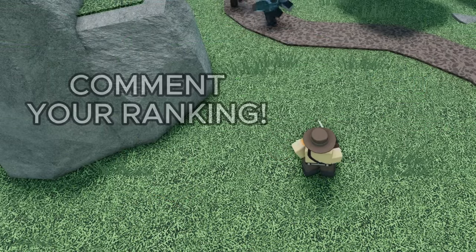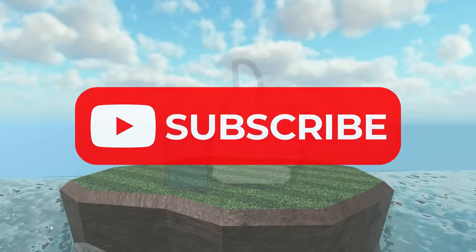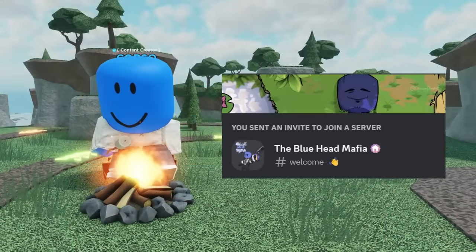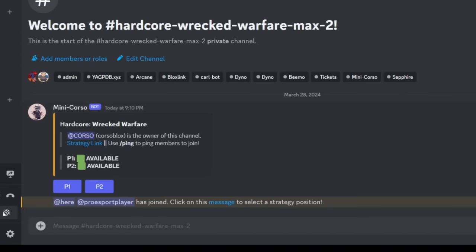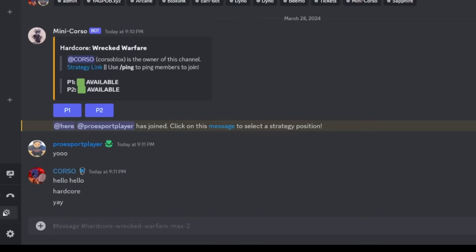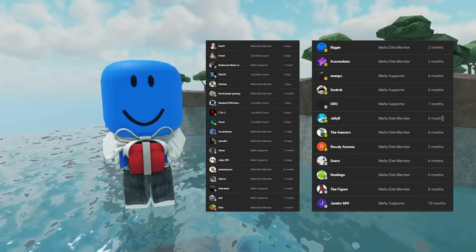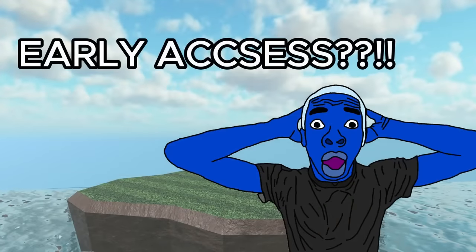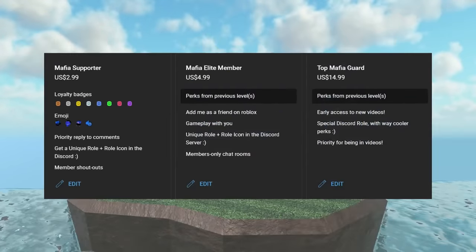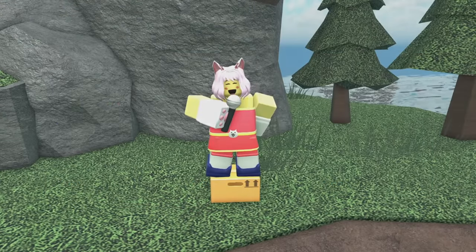But that's it for this video. Let me know in the comments how you would rank this tower. If you enjoyed, make sure to hit that like button and subscribe to join the Blue Head Mafia. Also, if you want to talk to me, consider checking out my Discord — we've got some pretty cool features like a custom party finder bot that will automatically pair you up with other people who are trying to do the same strategy. There's a link to the server pinned in the comments. Finally, I want to give a huge shout out to these channel members for supporting my content. If you want to add me as a friend on Roblox or get early access to some of my videos, consider becoming a channel member — it helps me out a lot and I really appreciate it.